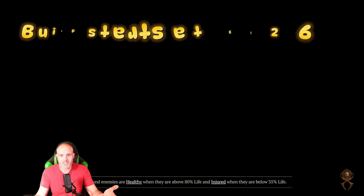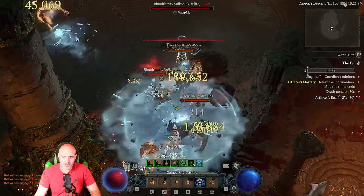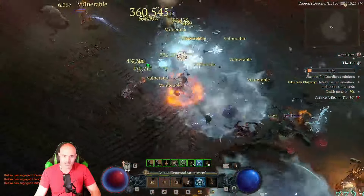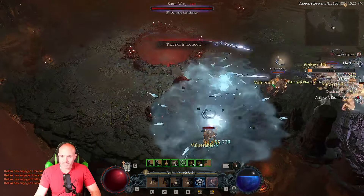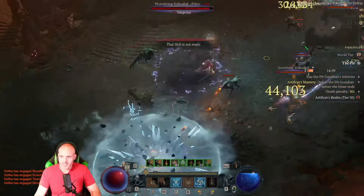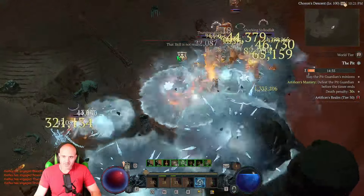I want to show you where we're at when we get to level 100 and talk about my build and what I'm working towards. Being level 100, obviously we're not doing crazy damage - this is a level 50 pit. I want to take you through this and talk about some things I found out, like master crafting. I did the PTR and it was really easy to master craft gear because you got free mats and free gold.